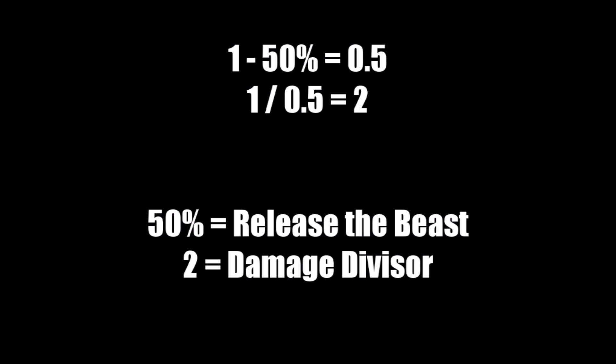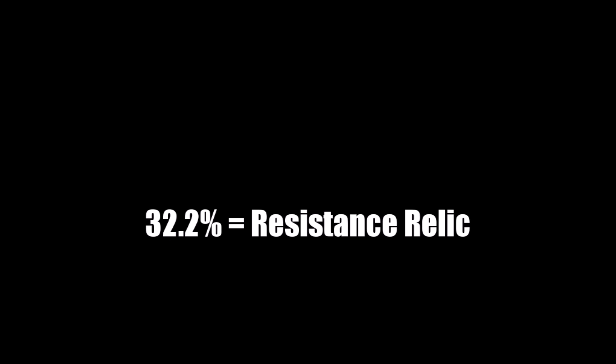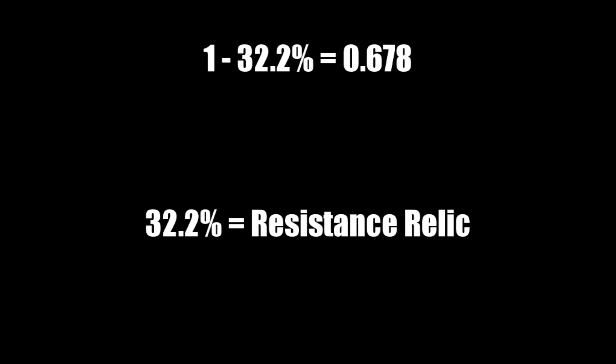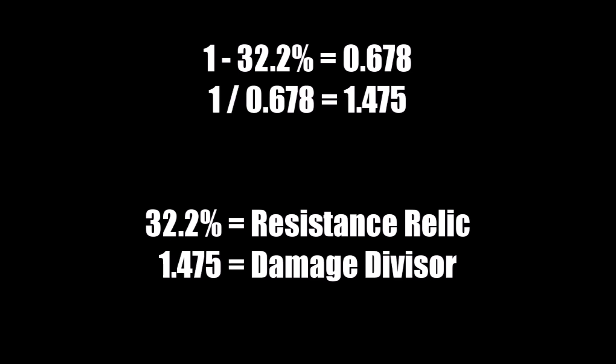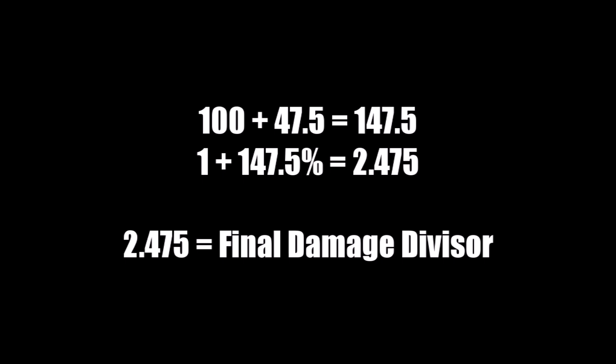Release the Beast has an in-game value of 50%. We calculate 1 minus 50% equals 0.5, then 1 divided by 0.5 equals 2 — our divisor. So its true bonus D is 2 minus 1 equals 1, or 100%. For the relic at 32.2%: 1 minus 0.322 equals 0.678, and 1 divided by 0.678 is roughly 1.475, giving a true bonus of 47.5%. Using both together, you add 100% plus 47.5%, giving a final divisor of 2.475.